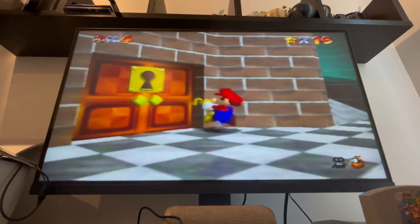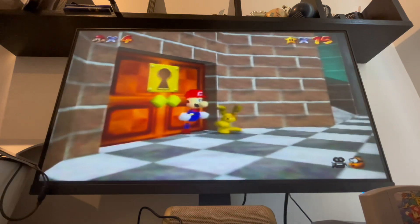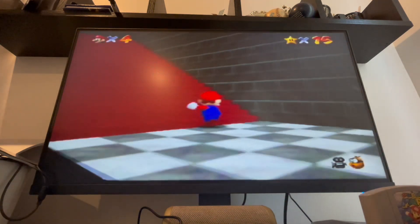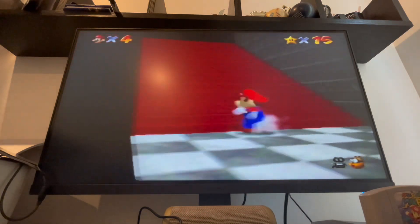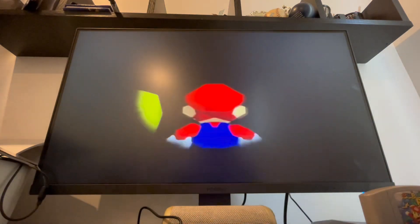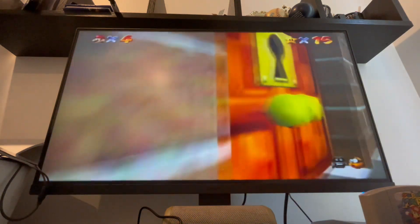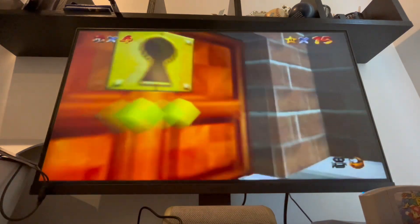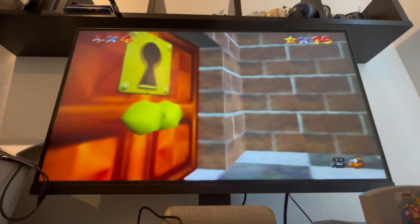Line it up, then kick back like this, and then here you just do a BLJ. You can do a BLJ to get back through.